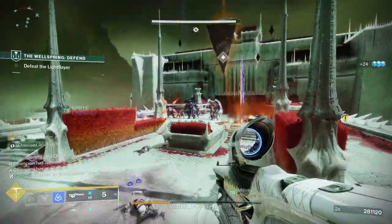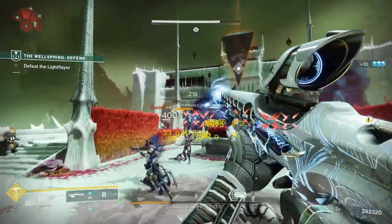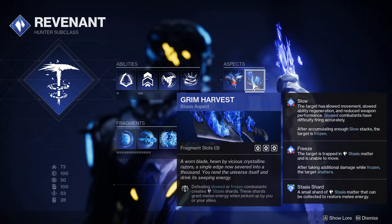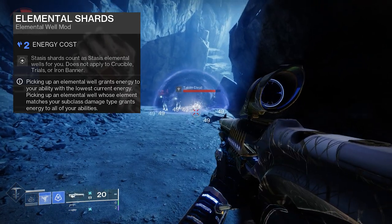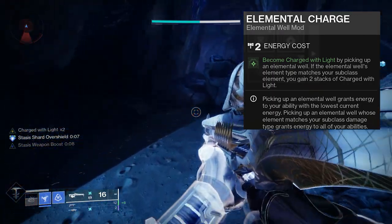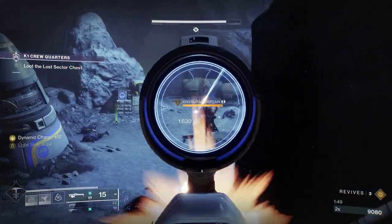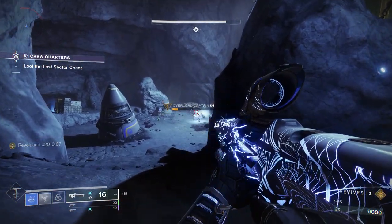We can also stack High Energy Fire pretty easily on a stasis build. Grim Harvest is an aspect you need to run — it produces elemental shards, and with the mod 'Elemental Shards' those stasis shards count as elemental wells. As long as you slow or freeze something and kill it, you become charged with light, so you can stack High Energy Fire very easily. High Energy Fire stacks with Whisper of Rending and Mask of Baccarus for a really nice damage setup.